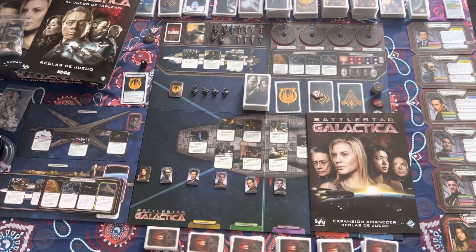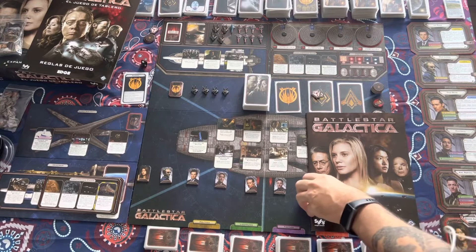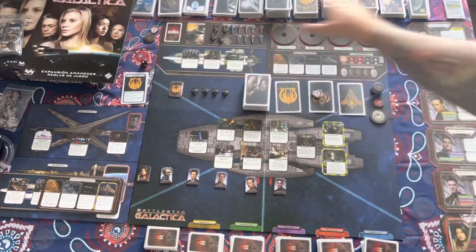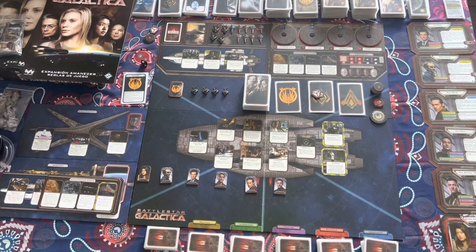Let's finish up the setup for Season 4, Battlestar Galactica Daybreak. We've got the players lined up and a number of new cards out here. We're going to play with Liadama, Romo Lampkin, Gaius Baltar, Felix Gaeta, Carl Agathon, and Sharon Athena.